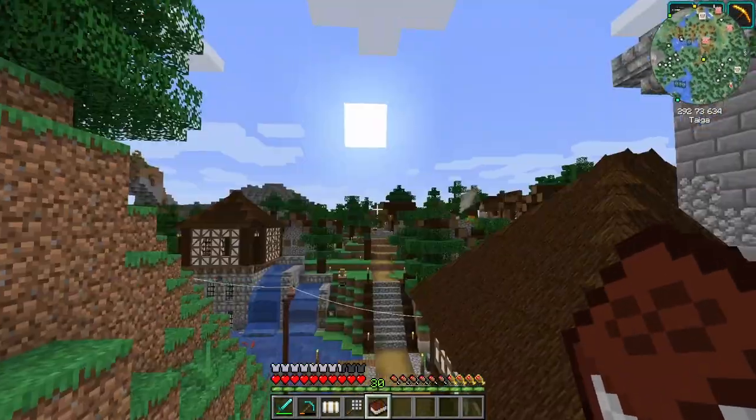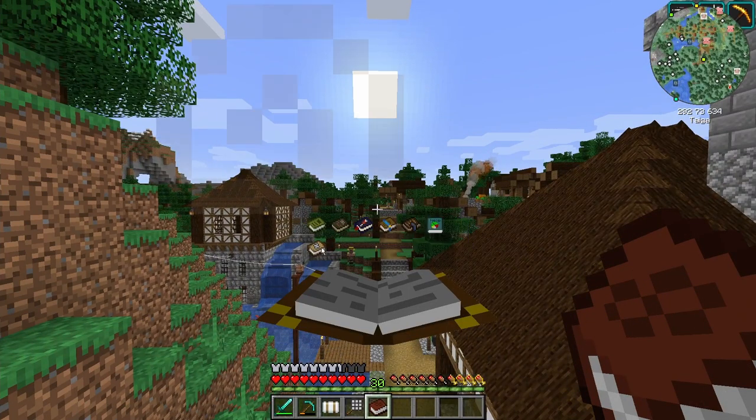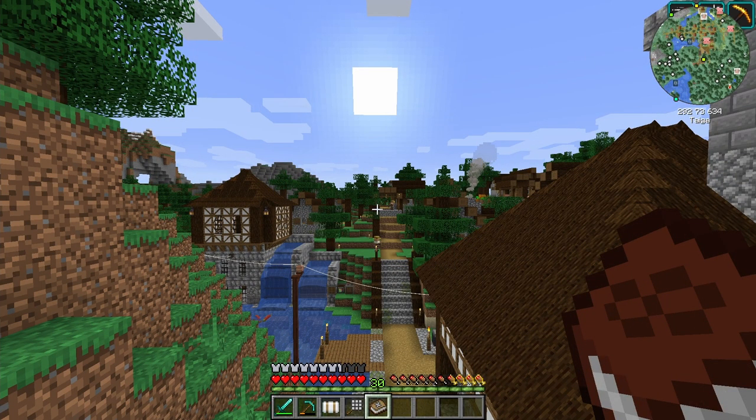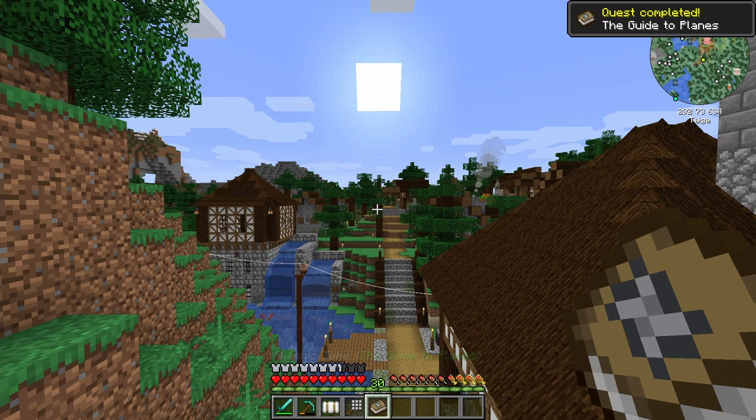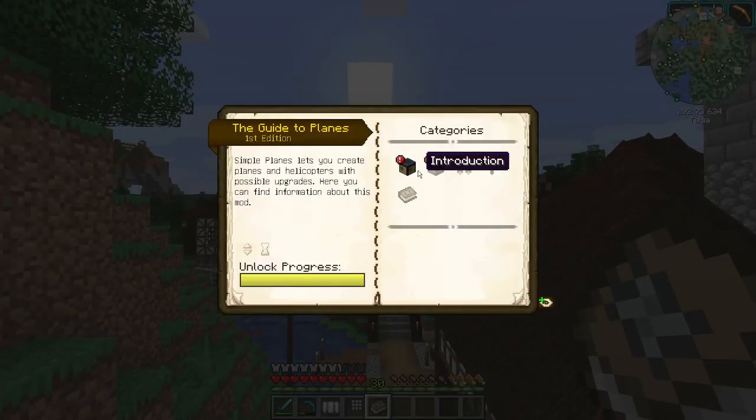We spawn with this Akashic Tome, which has the books for all the different mods that have books. If we right-click on it, we can find the guide to planes. We right-click on that and we complete a quest — quest completed: the guide to planes. This is the guide to planes. It's a pretty good read and actually has really everything you need to know about this mod. It's very well-documented. It's a fairly simple mod — the planes are fairly simple — and this has everything that you need to know.